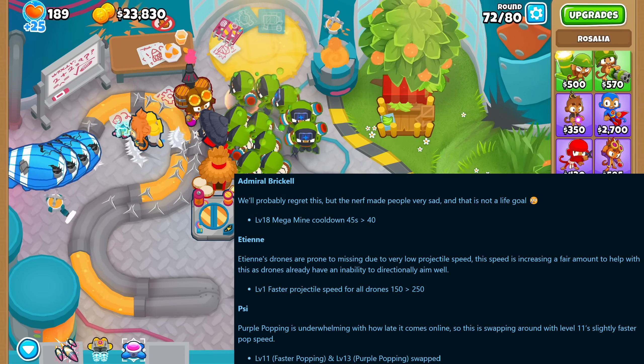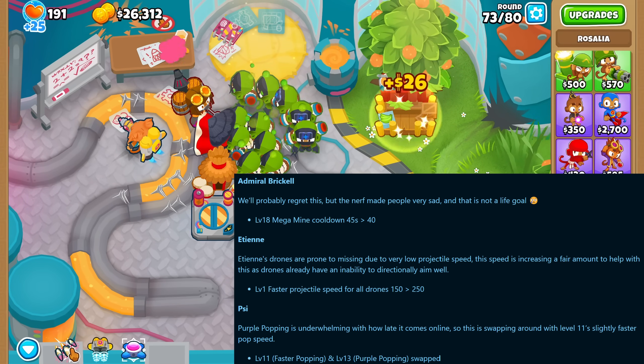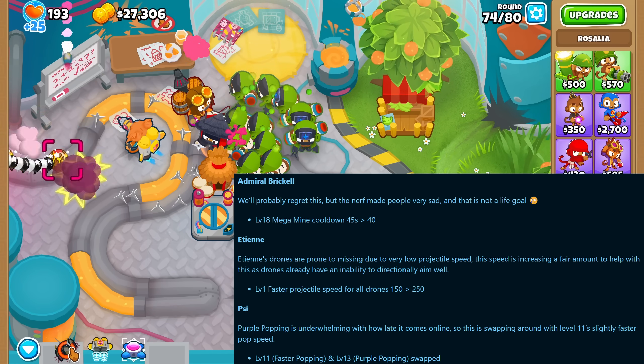Brickell's Megamind got a reduced cooldown, Etienne got faster projectile speed, and Psi got his faster popping and purple popping levels switched around.